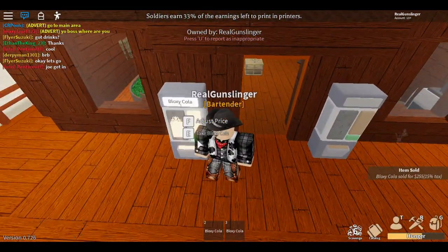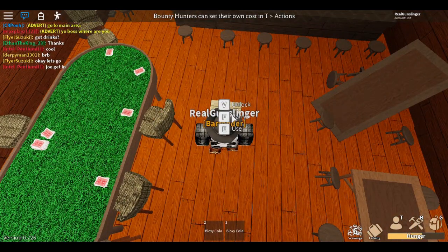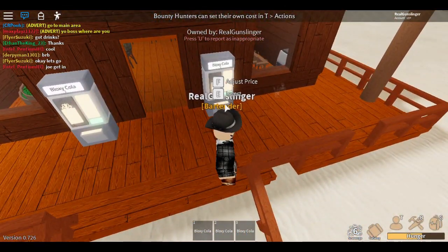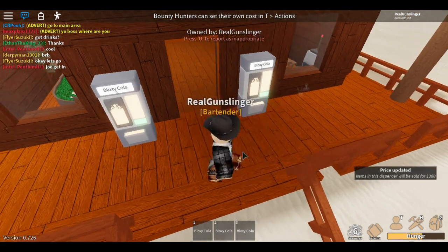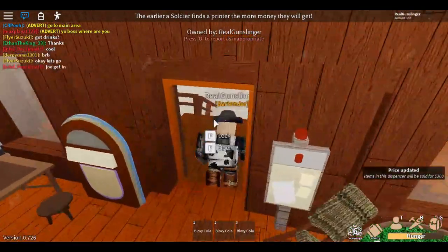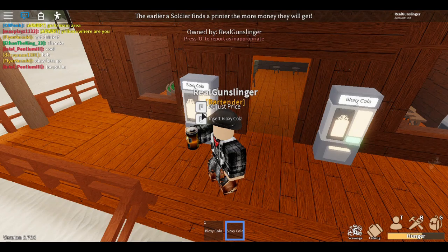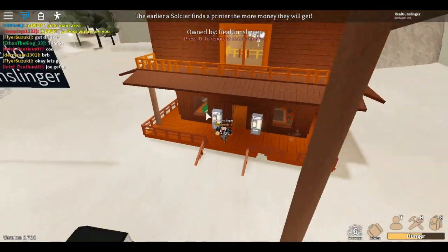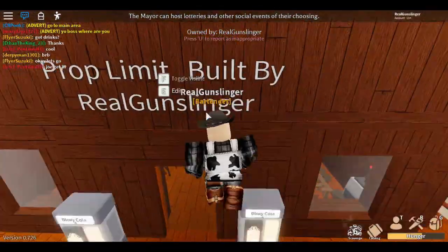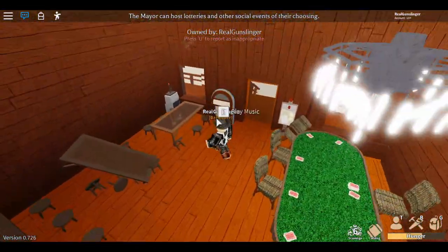You could sell cola all day long, but the problem is when you sell through the machine there's a lot of tax. It costs a lot — fifteen percent of a thousand dollars is a hundred and fifty dollars. So you insert the Voxy Cola box and that's how you become a bartender and sell cola.